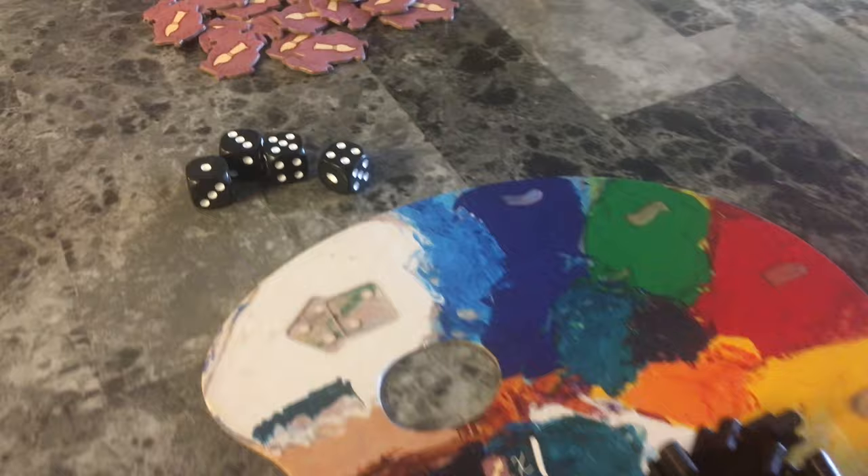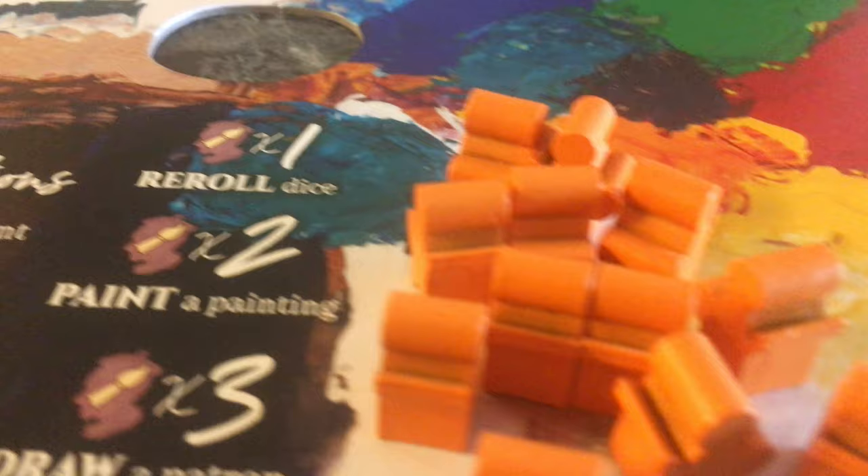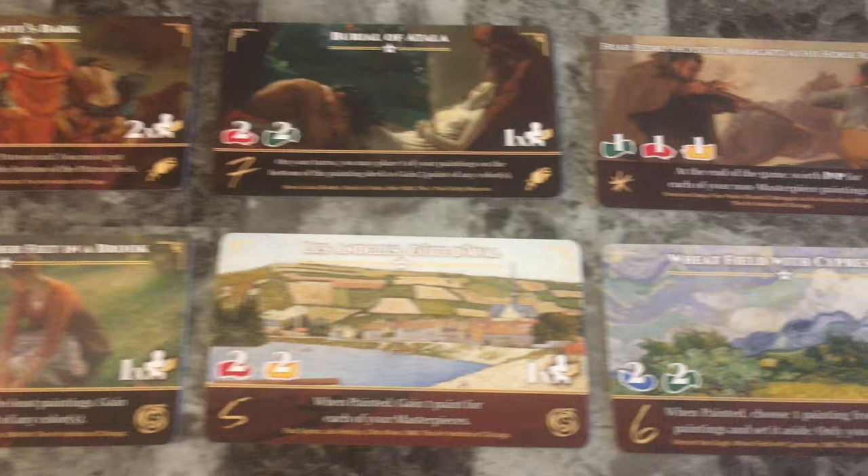In the game you play as a master painter managing your workshop. Each round you will roll four dice to instruct your students and acquire paint to create wonderful masterpieces of art. You will compete with other players to become the most famous painter of the 19th century.